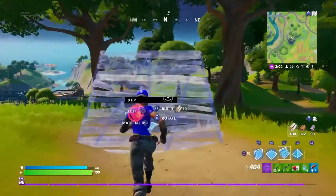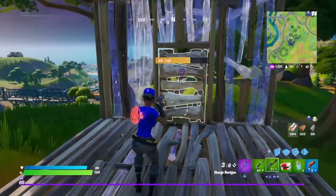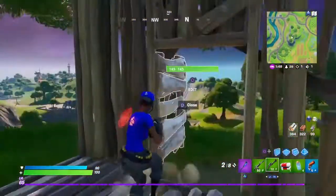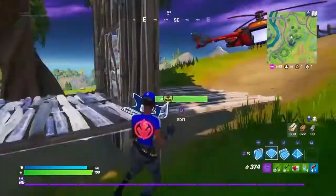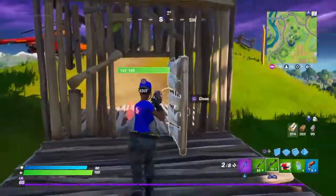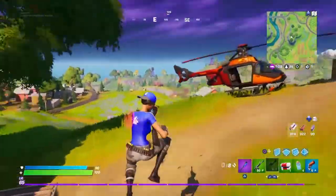For the next trick, you can open a door while charging a shotgun. I'll edit a door, charge the shotgun, then open it — and I can still shoot. See that? I'm charging my shotgun and I open the door, and I'm still charging. Then close it and open it. That is a very useful trick.